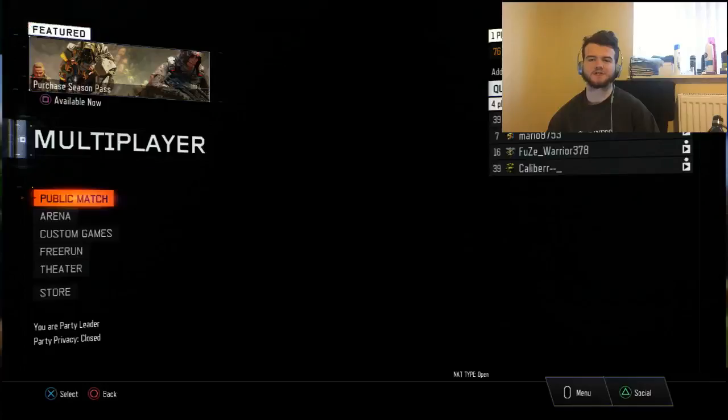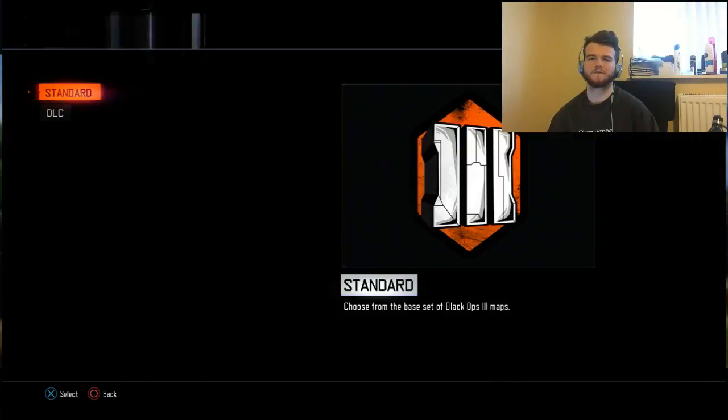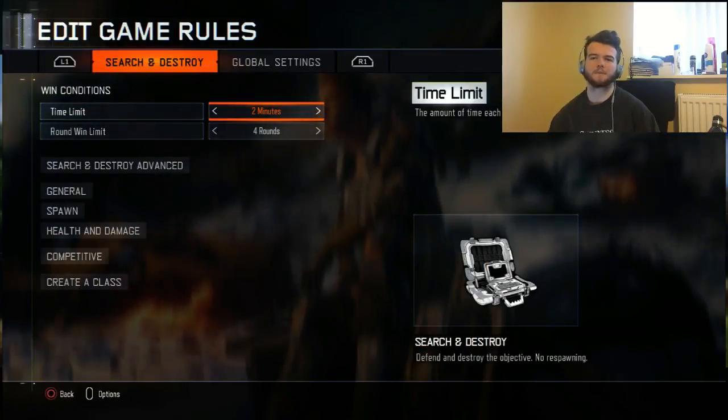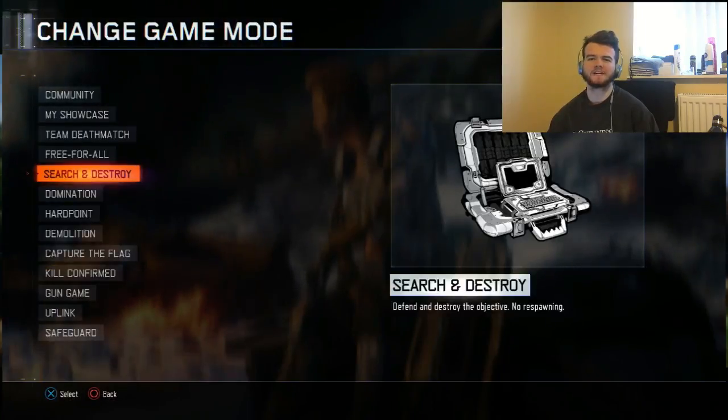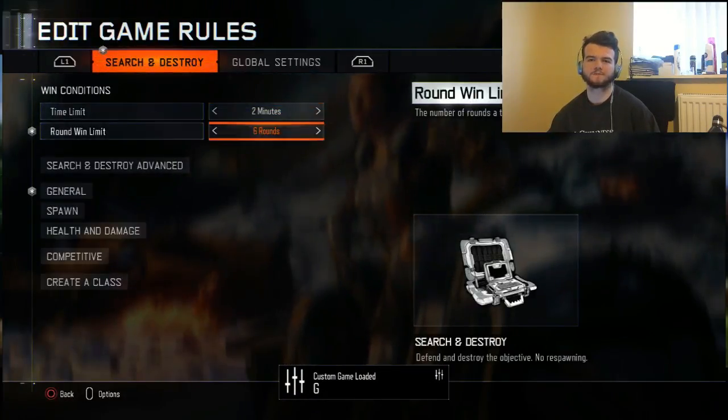Basically what you need is a friend and two controllers. First off, you want to go to your custom game and set up any custom game you want. Make sure it's got a 5 times multiplier so you can get 5 times the amount of XP.